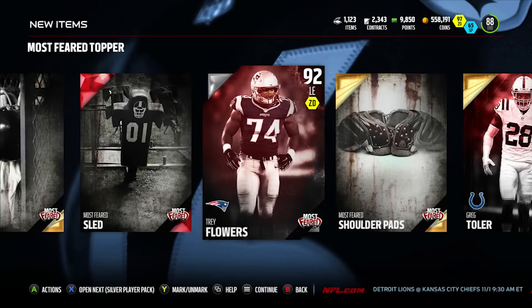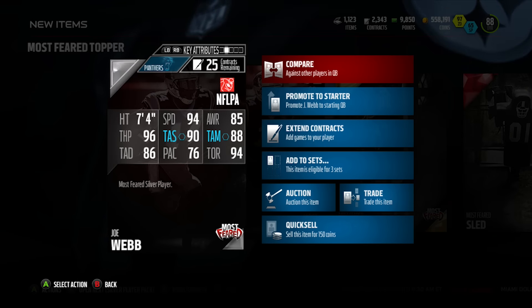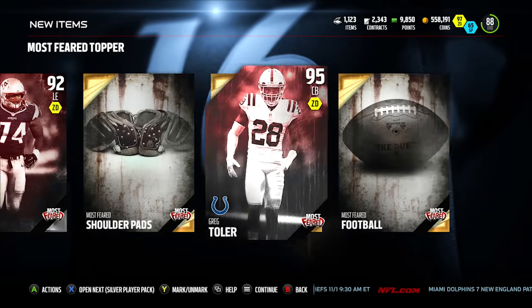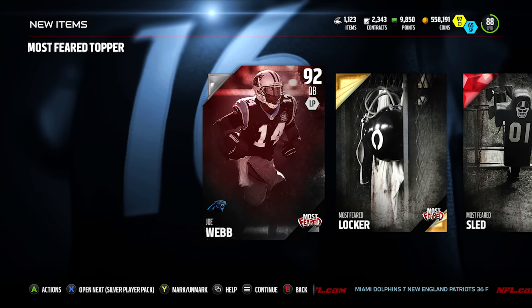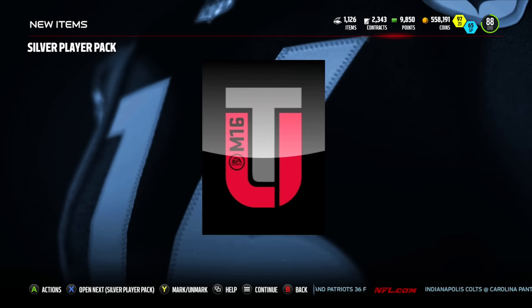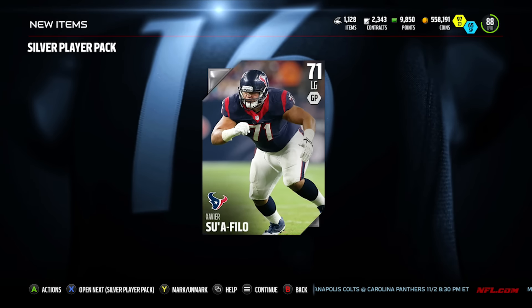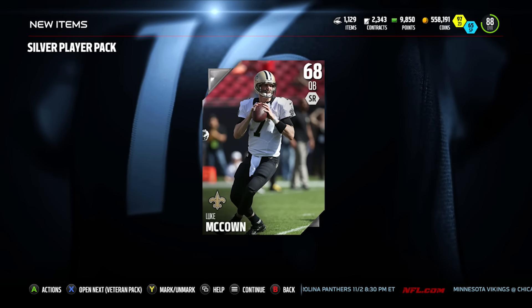Stats are really boosted right now. Joe Webb is pretty nice — 94 speed and 7'4", which is insane. I don't think I want to play a quarterback that's 7'4", so I'd probably throw those guys up on the auction block to get some coins while they're worth something. Let's jump into the silver player packs — these are going to be upgrades, most likely silvers. With only six, it's really going to be six silvers, which we'll throw into the gold player upgrade set.